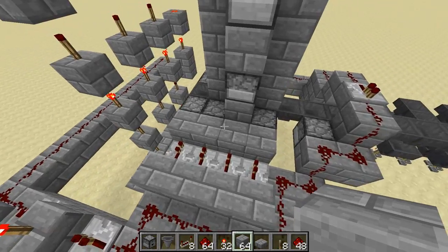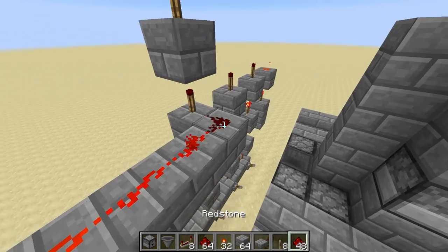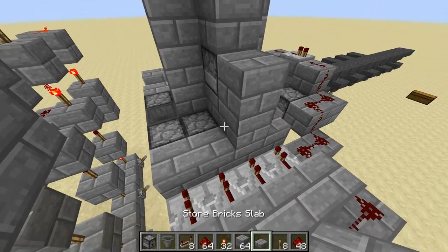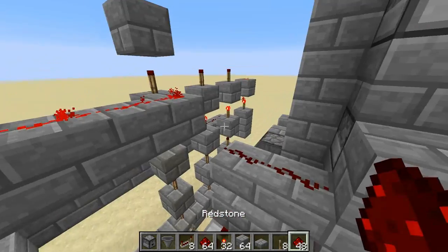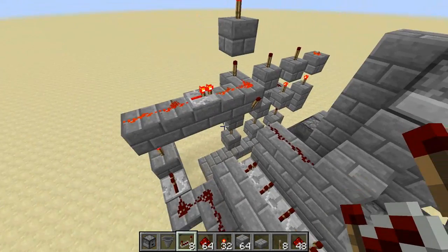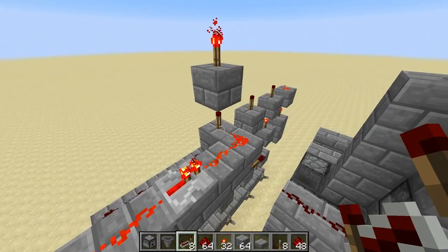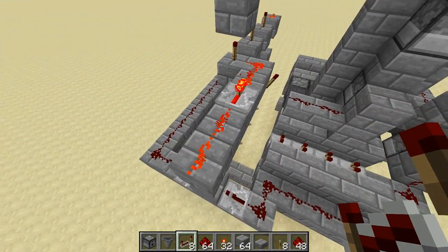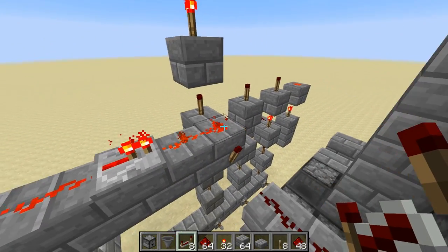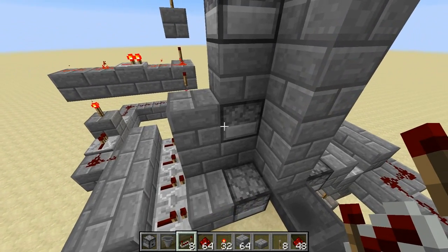Now we're going to do the logic for the redstone and glowstone droppers. First we want to connect these two signals over here, then bring this signal over this way. Get a torch here and replace this with a repeater. What that's going to do is make it so that when the pulse comes along, this line is unpowered briefly. And then if this torch is also unpowered, this torch is going to get powered for a little bit and trigger the dropper here.